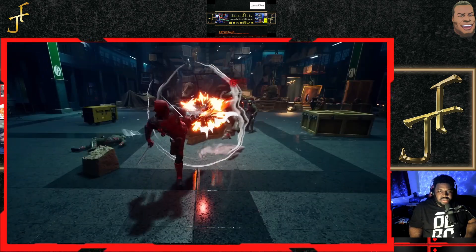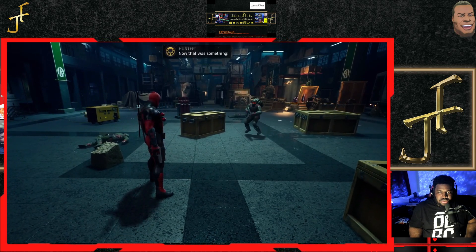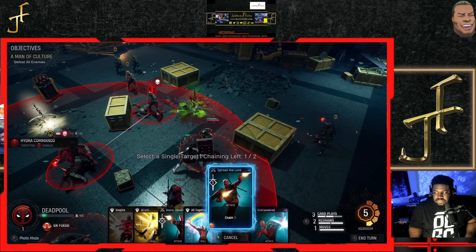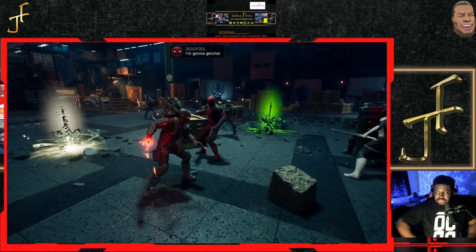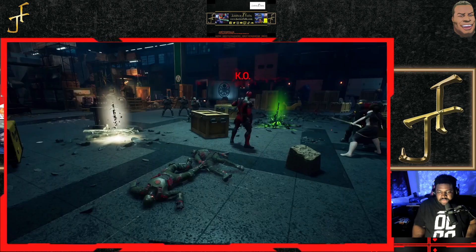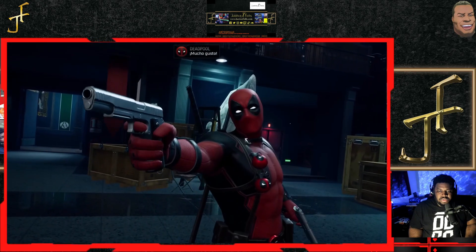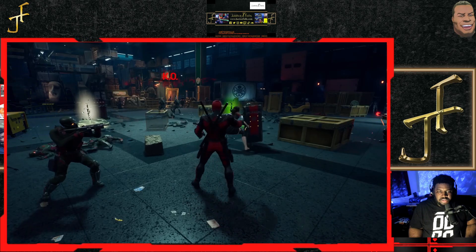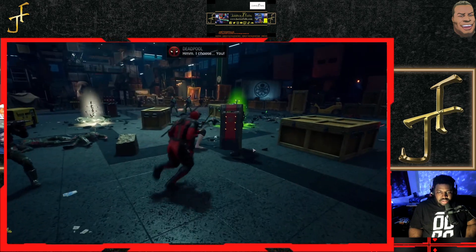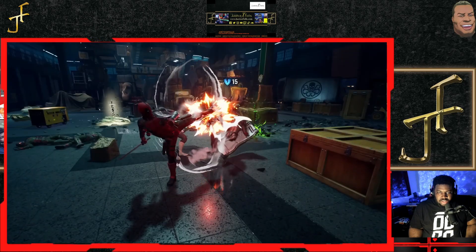Once that meter fills it adds a stack of Enfuego and the meter resets. Of his 10 cards, nine are modified by the number of Enfuego stacks. So like some of the other top-tier damage dealers in the game — think people like Iron Man, Ghost Rider, Hulk — it makes sense to build your team comp around them to let them shine as much as possible.